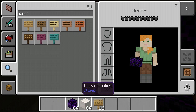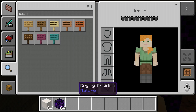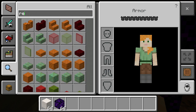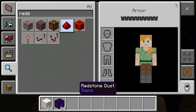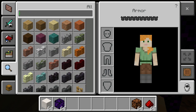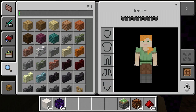Now we will do the piston doors. Go ahead and get rid of your water and lava — you do not need your signs anymore. Keep smooth quartz and crying obsidian, and go ahead and grab your redstone dust and redstone lamp.